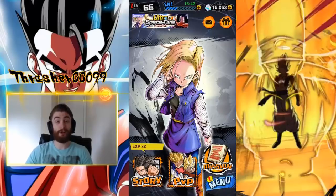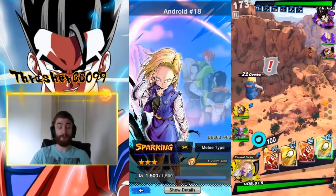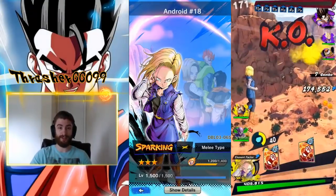Hey guys, Thrasher here, and today we're talking about the Arm Breaker with Infinite Energy, Android 18. Let's get into it right now. First things first, Android 18 is a melee damage dealer with an absolutely phenomenal stat spread.